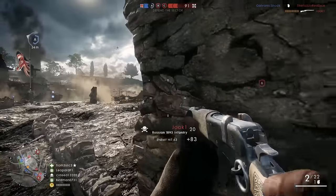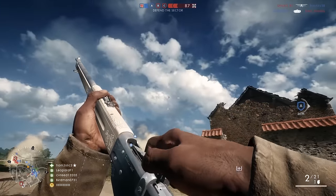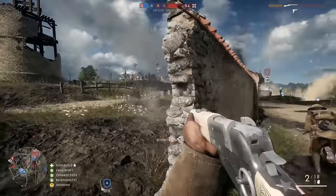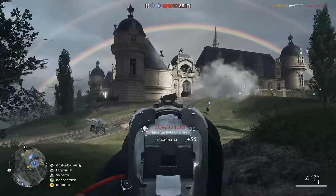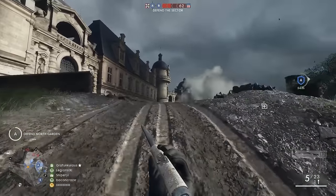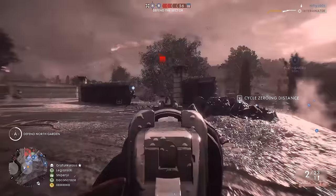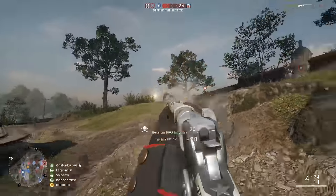As for sidearms, I'd much prefer the 1911 over the number three revolver. It's not to say the number three isn't fun — this is definitely a very fun loadout — but in terms of tryharding and being as effective as possible, the 1911 is my go-to for consistency. The Frommer Stop is also a great sidearm for the recon class, and a lot of people like the Mars if you need more damage at further ranges. Something I find funny about some sniper rifles is their sweet spots are so far away that iron sights don't make much sense. Irons make the most sense on closer-range sweet spots — with the Russian 1895, I prefer the scope just to take advantage of the sweet spot.